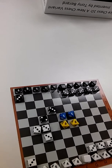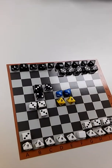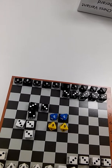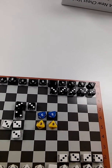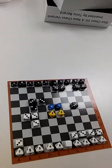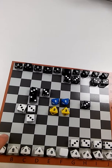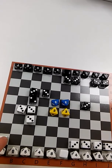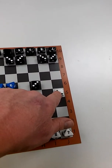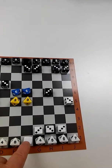Now it's black's turn. Black will do that, and this. Guess we'll do a little bit of work on this side. Now it's white's turn. These regular six-sided dice are called the men. These eight-sided dice are called the horses. That's the king cube.